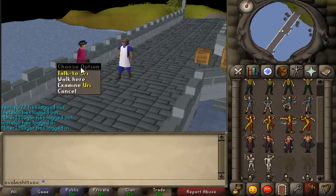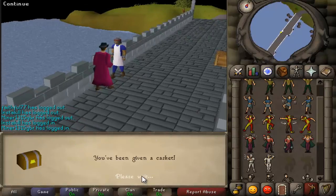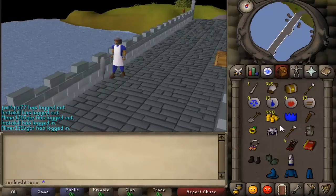Once Yuri has appeared you want to talk to Yuri and then open your clue tip for your next clue scroll.